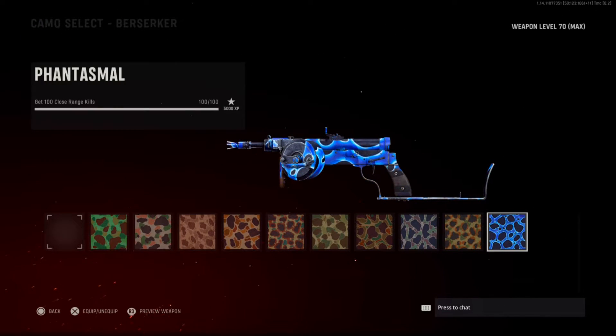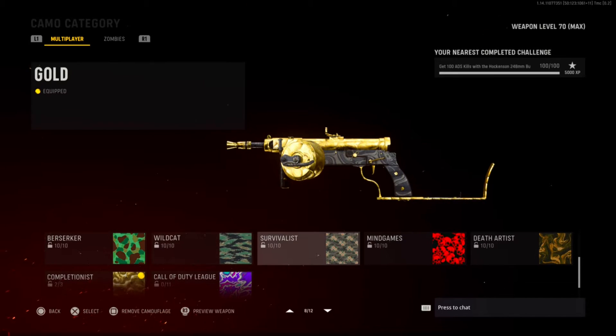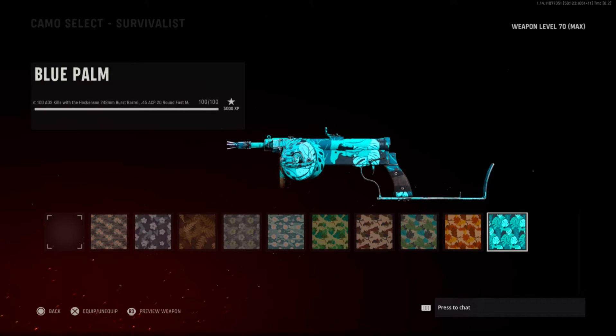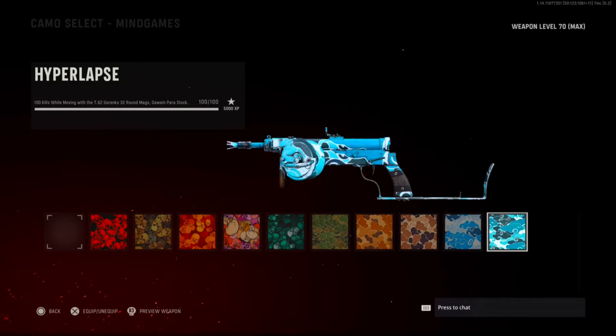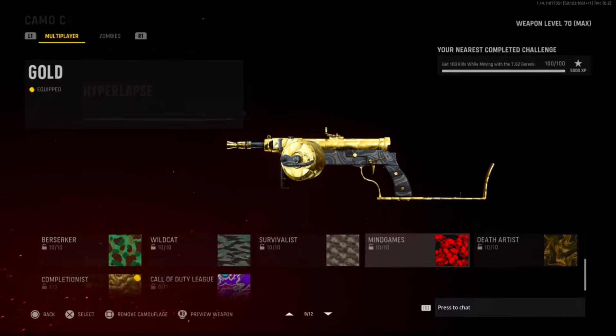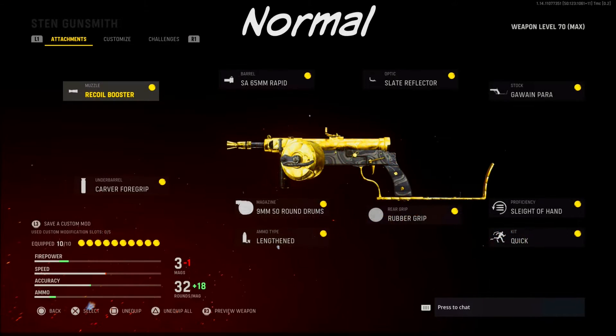You also have your 100 close range kills — since this is an SMG you'll get these really easily. Then you have your hipfire kills — if you put the right attachments on, you're just not going to ADS and you kill a bunch of people. Then you have your ADS kills and kills while moving — just make sure you are using attachments that have aim down walking speed so you are strafing around. You also have 100 headshots with these attachments, which is naturally going to happen.